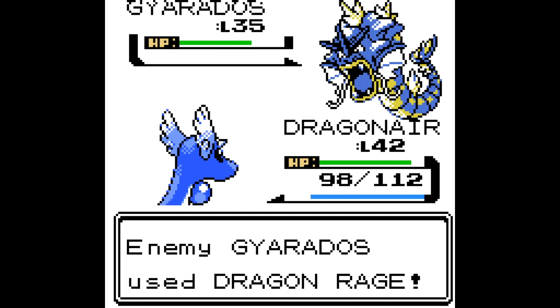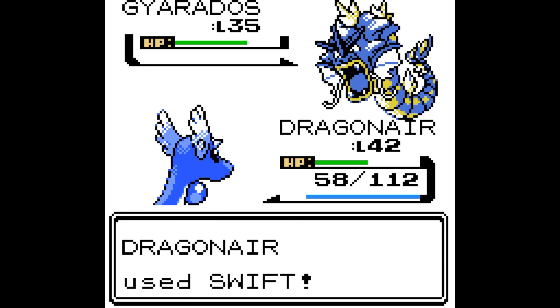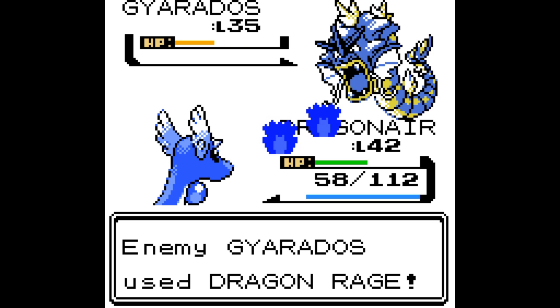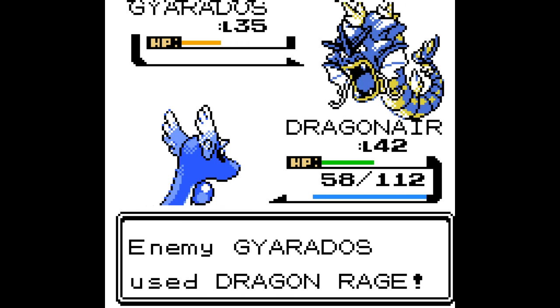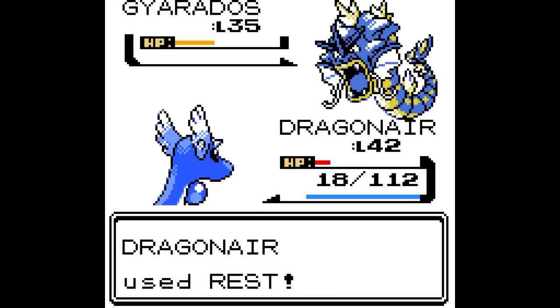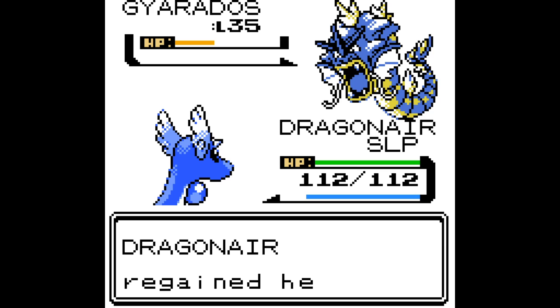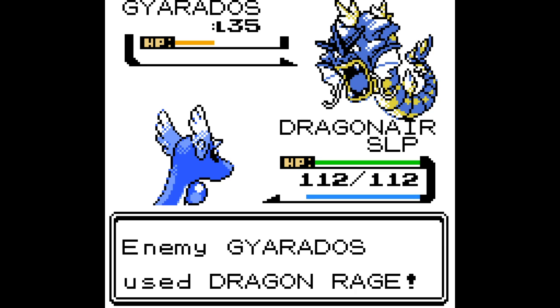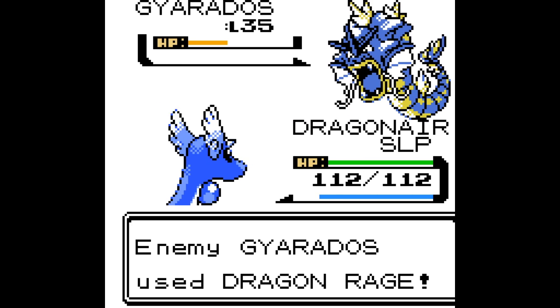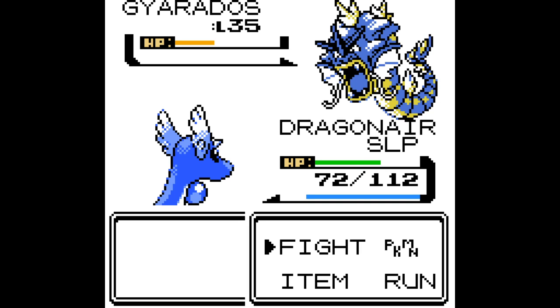Weakness is 1.5 damage in later gens. Gen 1 crit is 2x. Gen 1 crit always felt worse to be hit with — I think 1.5 is better. Look at this. It's not amazing because Dragonair doesn't actually have that much HP. I would have to use the Poke Flute, and then it could do another 40 damage. I think we're gonna switch out.